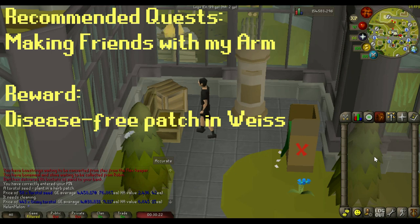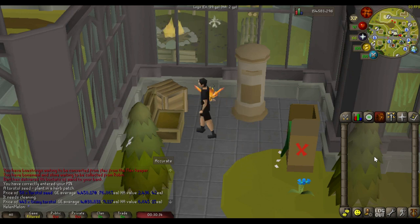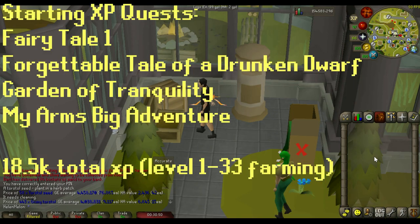Making Friends with My Arm gives you access to the disease-free patch in Weiss. Ghosts Ahoy gives you the ectophial, which is a great teleportation method for efficient herb runs. There are also four quests that give you really good early farming XP: Fairy Tale Part 1, Forgettable Tale of a Drunken Dwarf, Garden of Tranquility, and My Arm's Big Adventure. Completing all four will net you around 18,500 farming XP — enough to get from level 1 to 33.